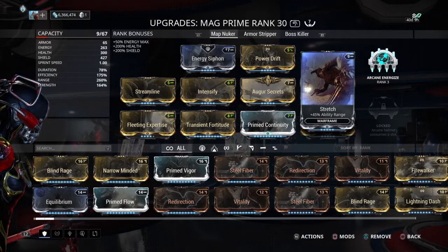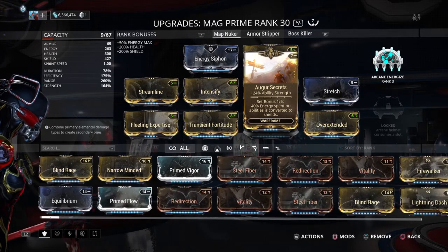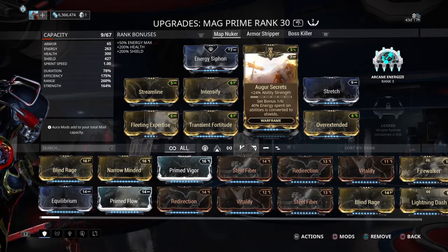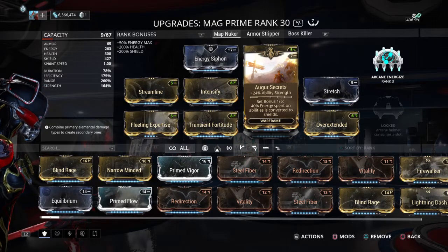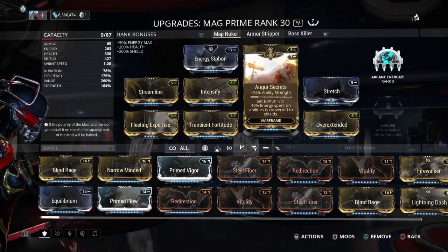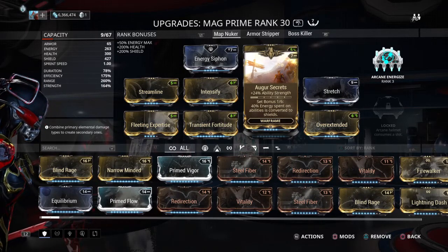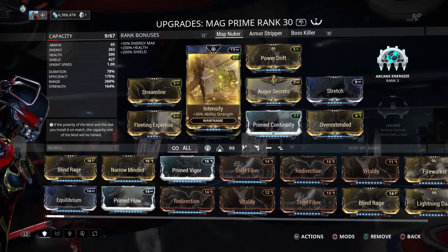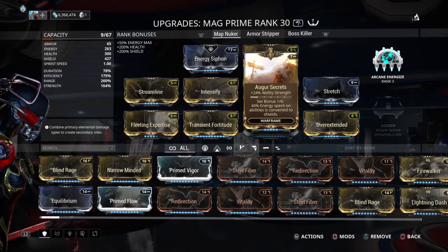Now the difference between this revision: it has Auger Secrets to give you even more damage. Of course, if you don't have the arcane helmet — which I highly recommend getting if you can, because it gives you another 25% range — they're vaulted, you can't get them anymore, which means the only way to get them is through trade chat. It might run you around $200 to $250 at the current time, and that can always go up. It also depends on console versus PC — prices are a little varied.